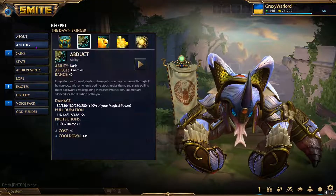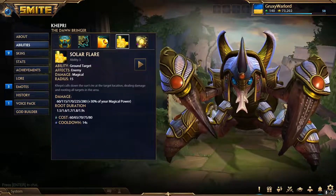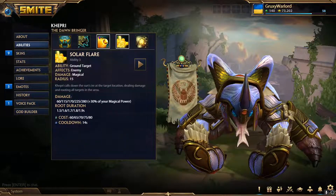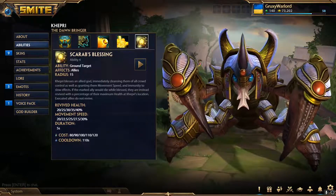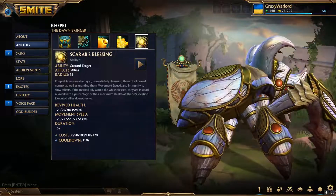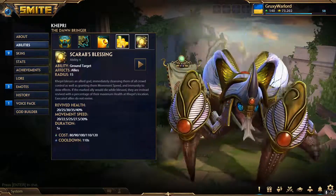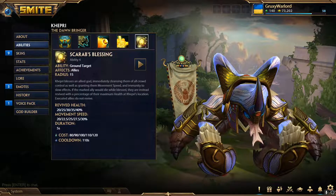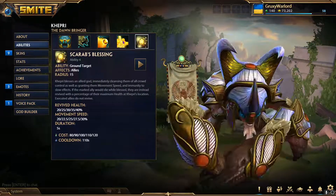The third person tied with Athena at number four is Khepri. Every ability is pretty good, but the most important ones to land are your two and three, and four when absolutely necessary. If you can't land the four consistently, don't play him — because Khepri is one of the best supports in the game simply due to that ability alone. Being able to revive a teammate at any given point is fantastic. It's a major blow to the enemy if you can pull it off when they're about to get a kill.